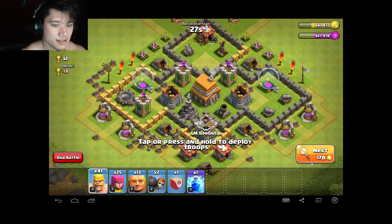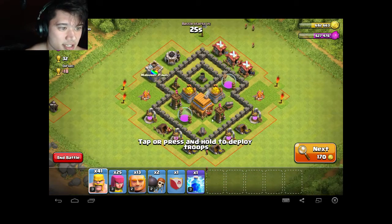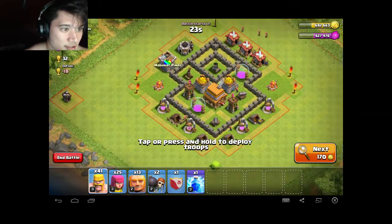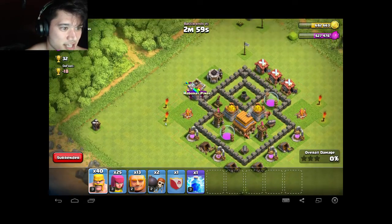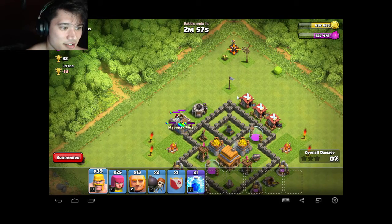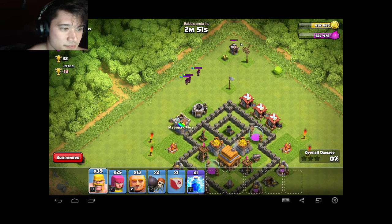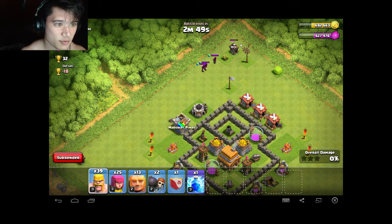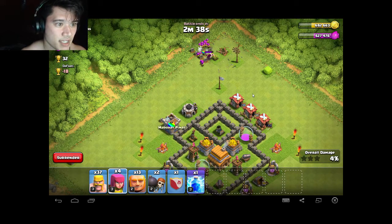Alright, this guy's got quite a bit of gold and he's upgrading his Town Hall right now. Too bad — all your gold is mine, sir. Oh, he does have some. Come here! These are some strong wizards — actually I don't know what they're called but I think they're wizards. Kill him — yeah, good job team!